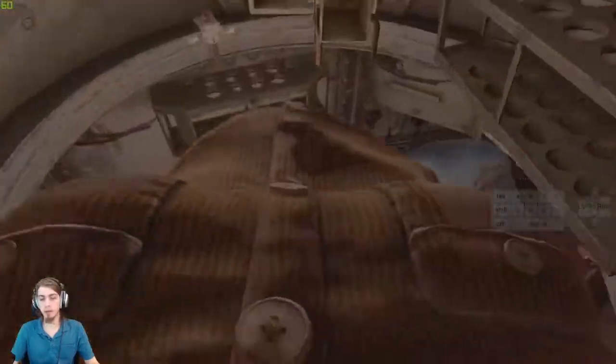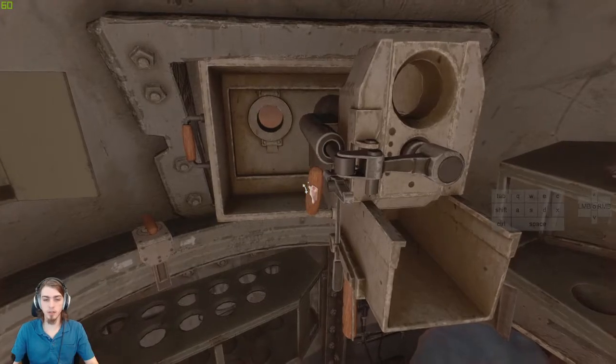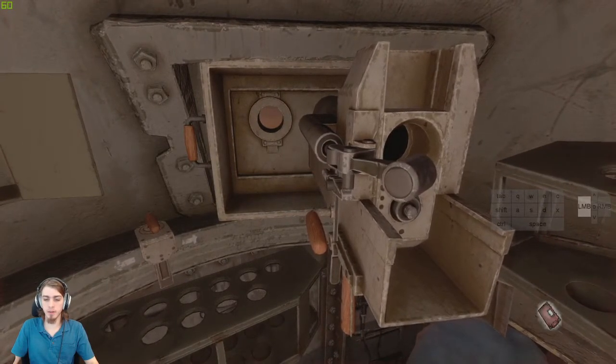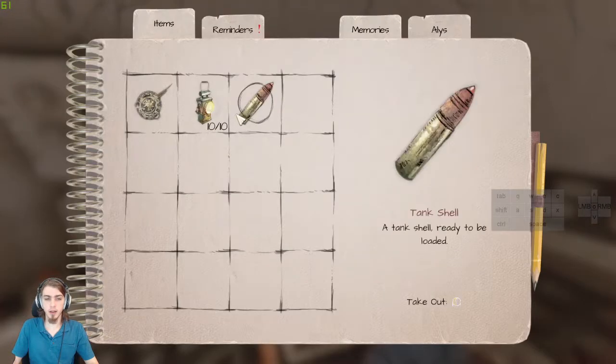Something like that — should be about right. You do not need to rotate this, so all you need to do is pull this down. And as soon as the bullet ejects, look over here and click.